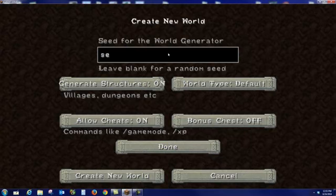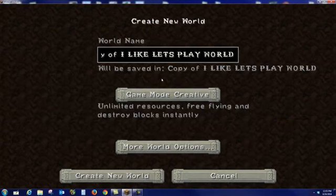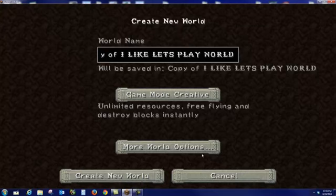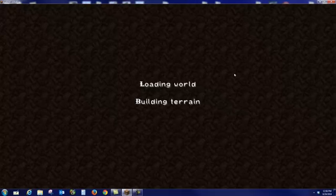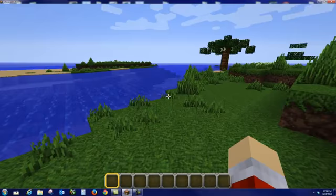For worlds that you already have, can you change your mode once you're in them? You can recreate them. Look — More World Options. That's just something you can do if you want items. And this is the loading screen. So you always start somewhere new.